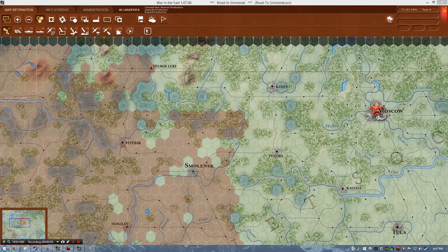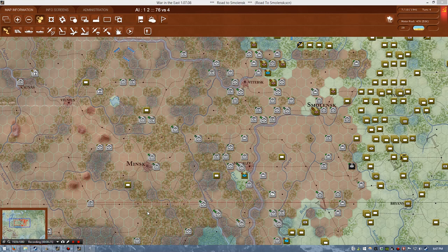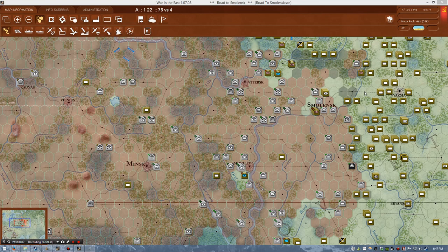We're back with part 3 of the road to Smolensk. Let's see how far we can go on turn 4. It's been two episodes so far and we're making pretty good progress. This is quite a long game with around 200 turns, and it's only turn 4 at the start — or end — of turn 4 at that.